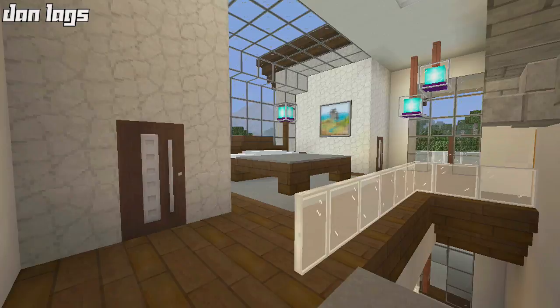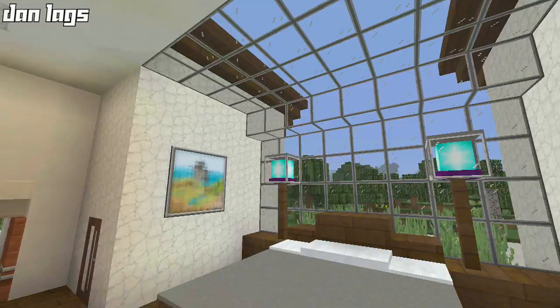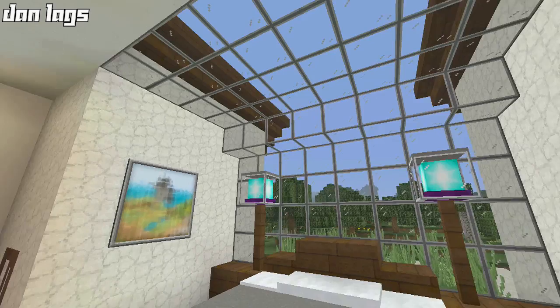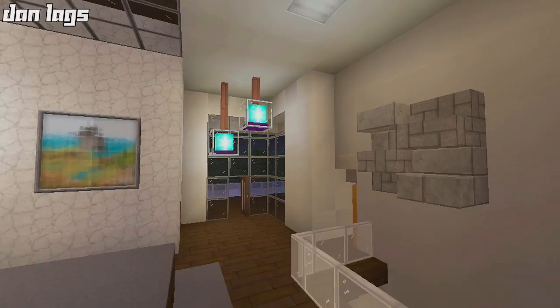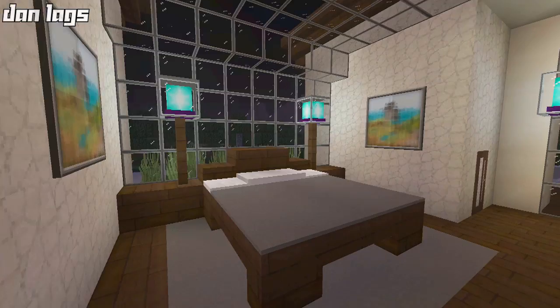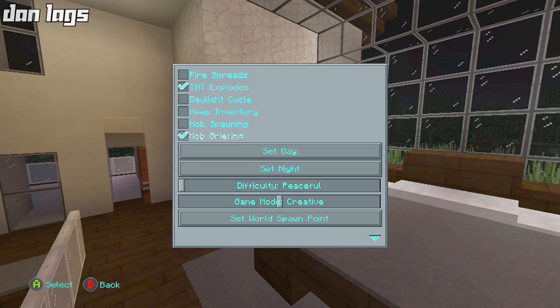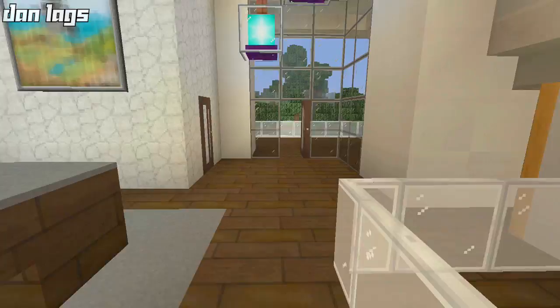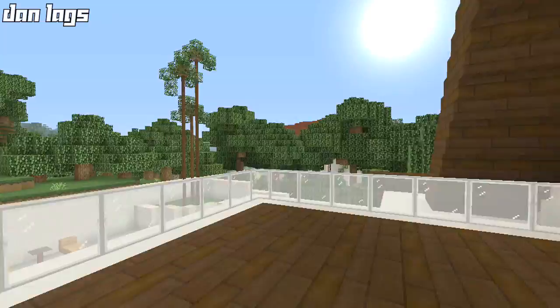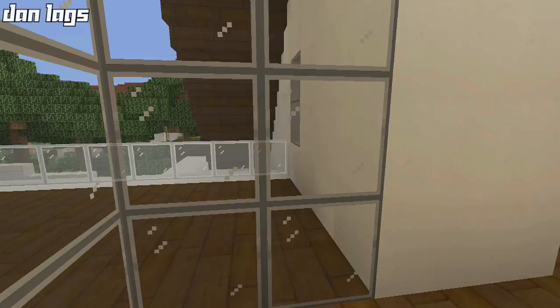The entire second floor of the A-frame house is dedicated to the master bedroom. It's got a cool skylight concept that looks really nice at nighttime. There's abstract art, a couple of closets on each side holding carpets meant to represent folded clothes, and the big master bed. On both sides of this room there is a balcony — the first looks out over the front yard, and the back balcony overlooks the backyard with a really nice view.